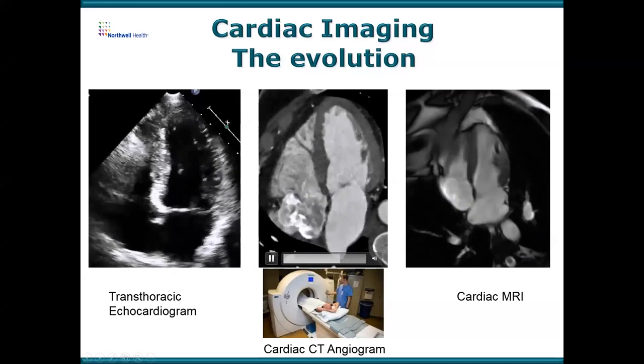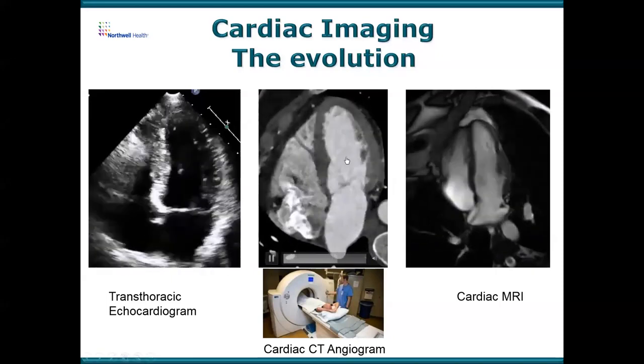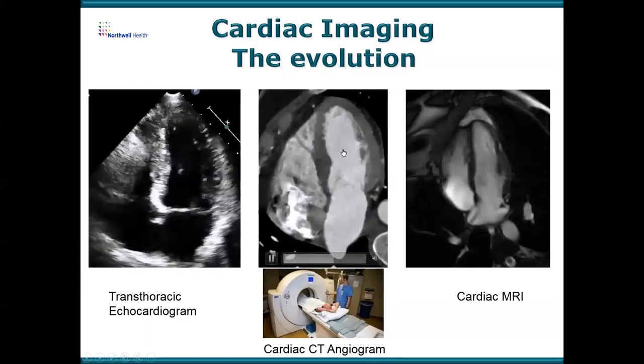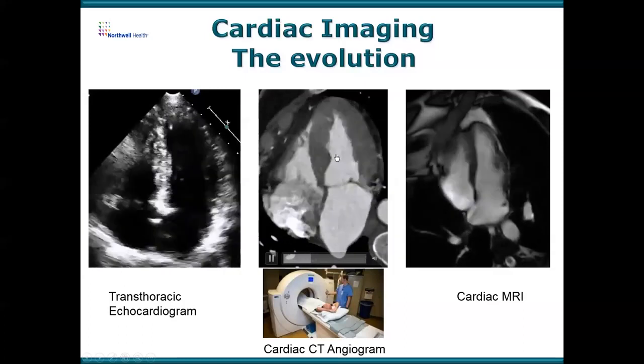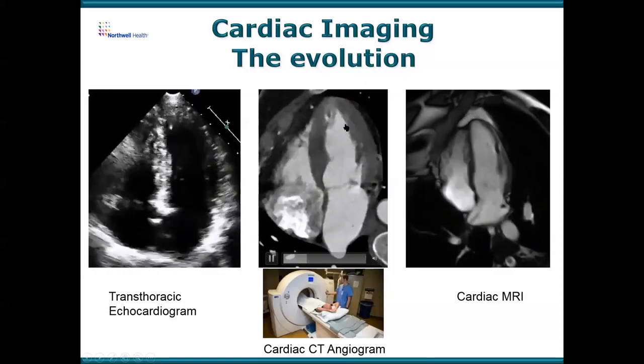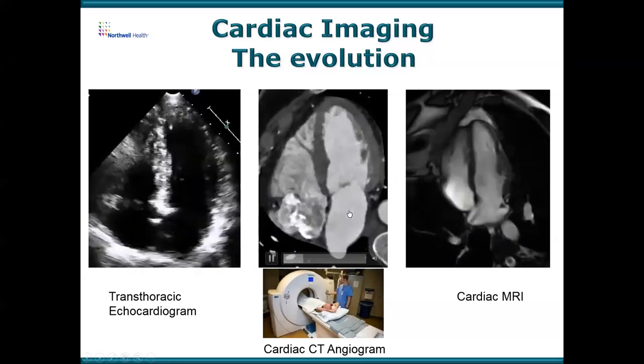Amazing pictures. That's the left ventricle, right ventricle — look at how detailed the pictures are of the heart muscle. The white is the contrast representing blood, and the dark areas are the muscle. The white areas with contrast show us basically blood flow throughout the heart.